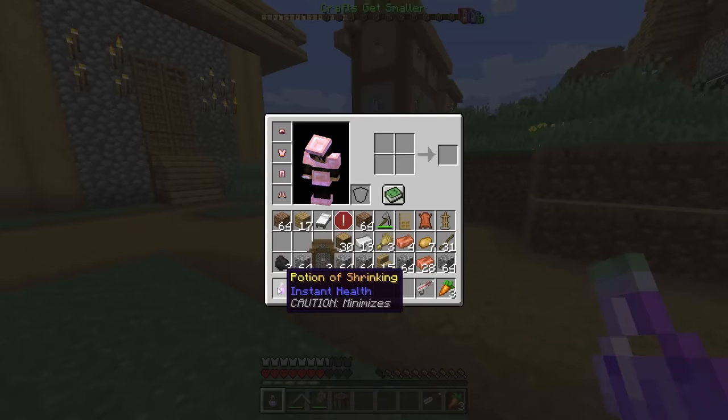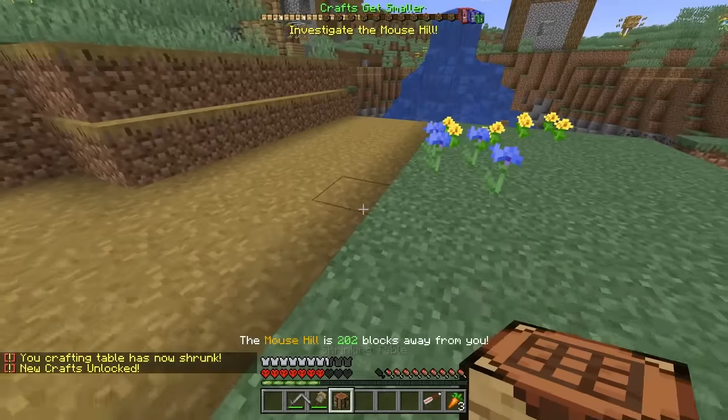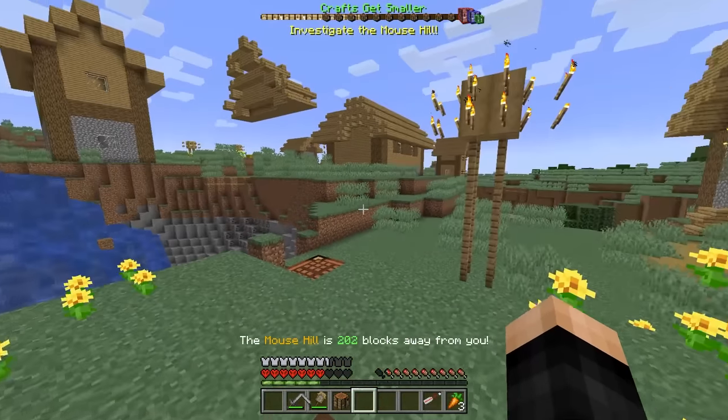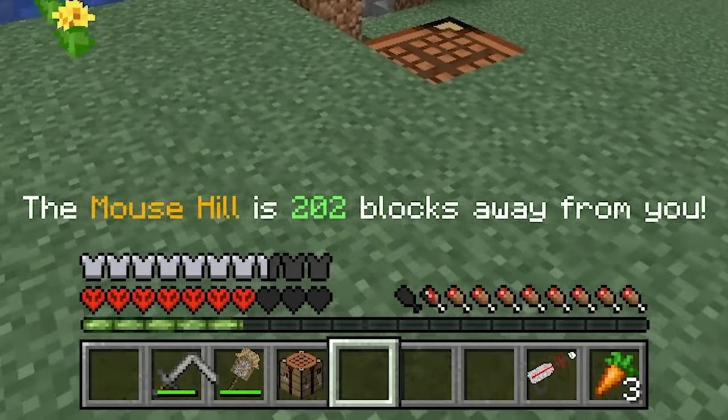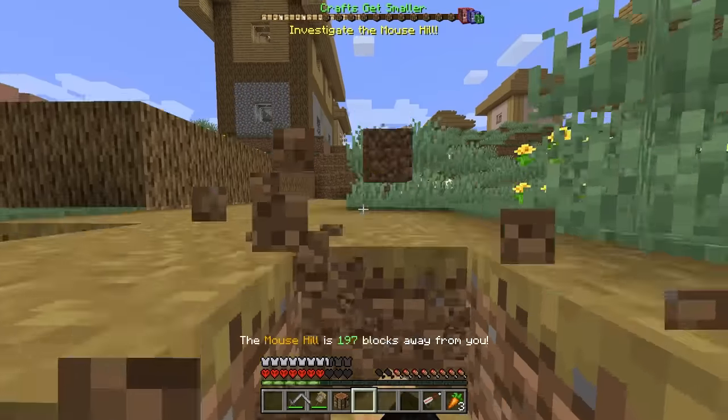We got the potion of shrinking, so let's go ahead and drink that. My crafting table has now shrunk — it's literally getting bigger again. This doesn't make any sense. And we got a new message saying the mouse hill is 202 blocks away. It's this way apparently. Well, I guess let's go check this out. What the heck is this? Shrink size 10 required. I'm going to guess that's my size right now, so let's go inside and check what's going on in here.